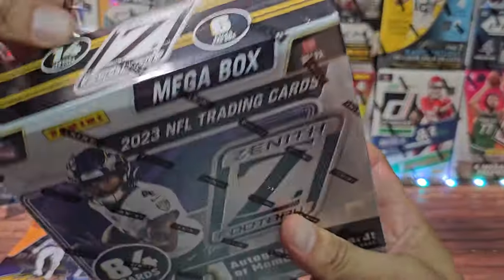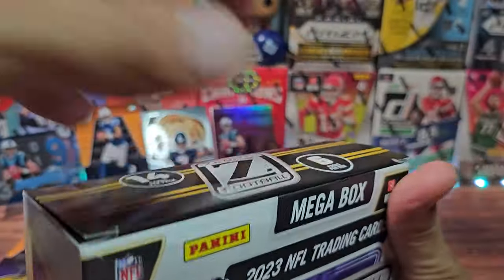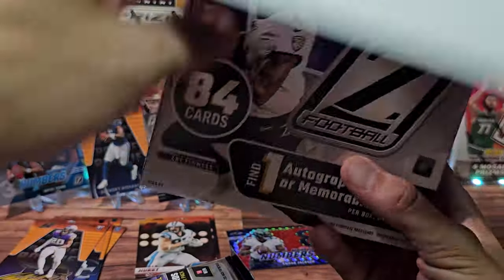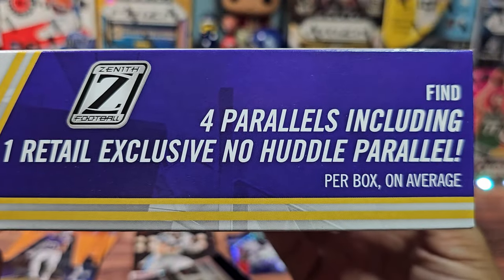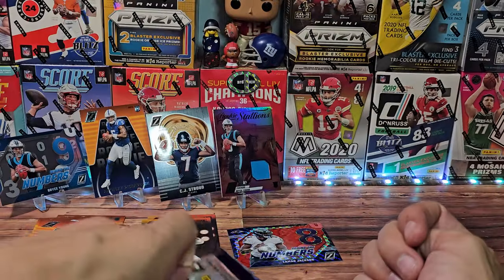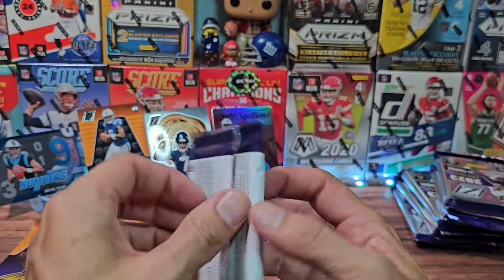This mega box will have six packs of 14 cards each. Let's get the packs out. We can also find one autograph or mem card. We can unwrap 10 rookies and 10 inserts per box on average, and four parallels including one exclusive No Huddle parallel per box. That blaster box is gone and now we have much chunkier packs. Let's hope we hit an auto and not another mem card.